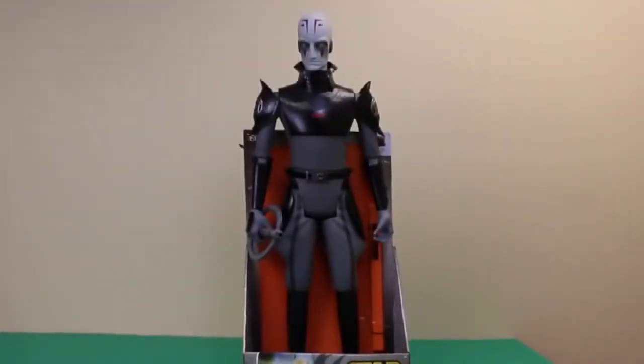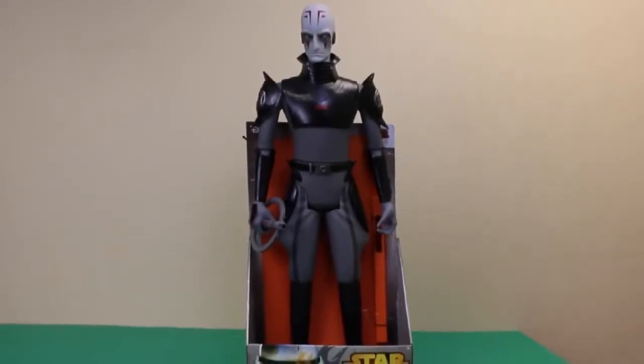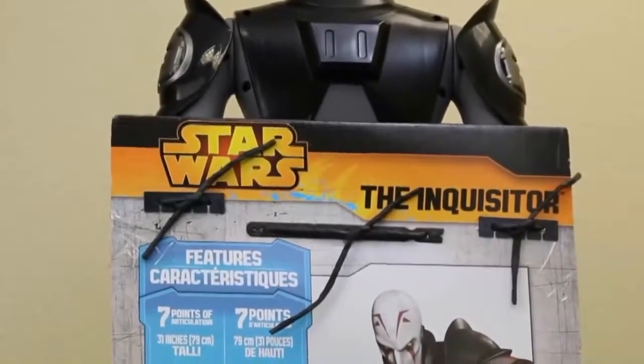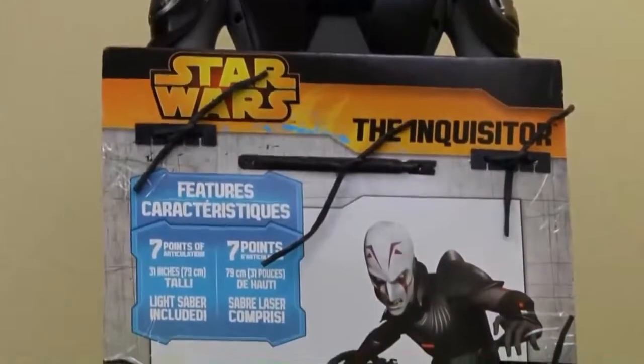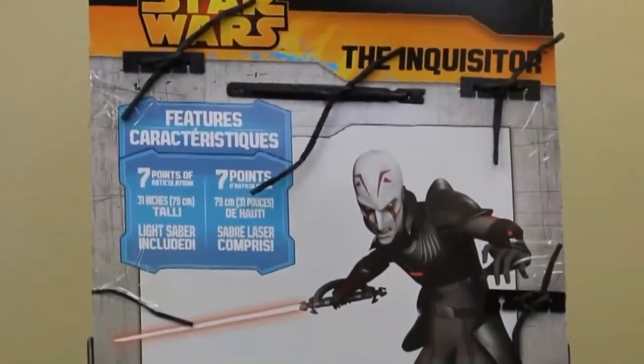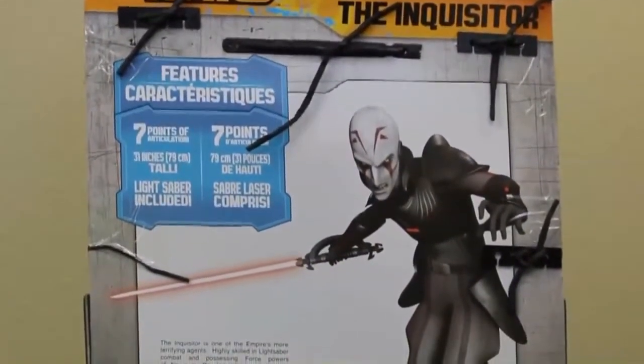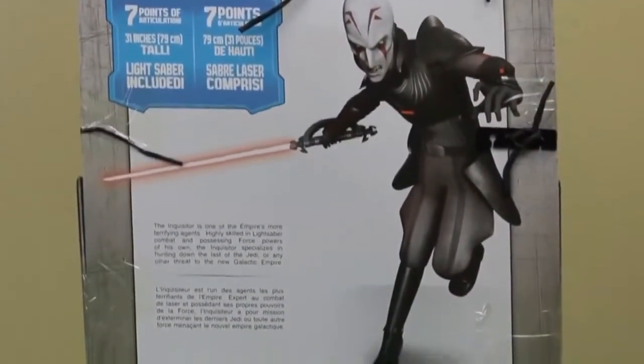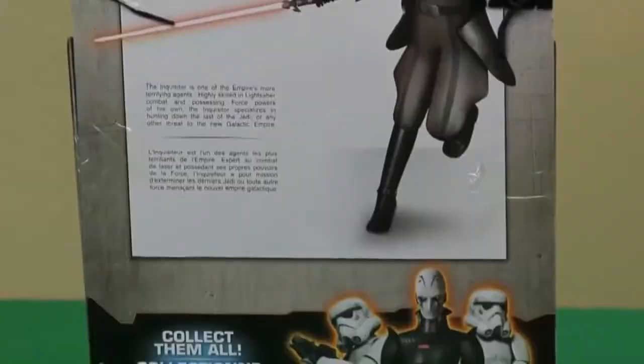The toy featured in this video is the Inquisitor doll from the Star Wars Rebels new show. This doll is 31 inches tall, so it's more of a collectible. This doll has seven points of articulation, which means he has seven points to move — his head moves, arms move, legs move, and his wrists move. He looks scary and crazy, but so far in the Star Wars Rebels show he's this proper person hunting down the Jedi, who just so happens to have a British accent.